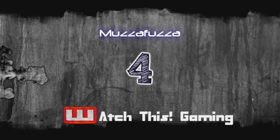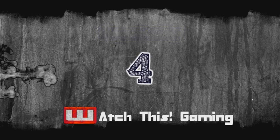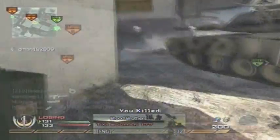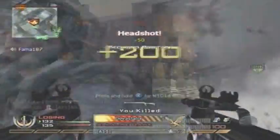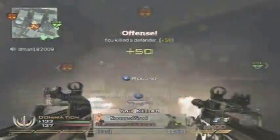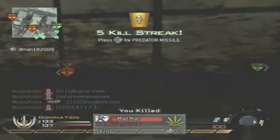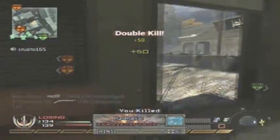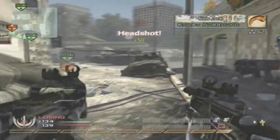Coming in at number 4 is Muzzafuzza. He is playing Domination again — what a surprise — with an interesting setup: the P90 Akimbos. I don't really like using any submachine gun Akimbos but he's going to start spraying, get a couple of headshots and a quad kill feed and a quad spray. And then one more for a double kill. He just destroyed a lot of people.